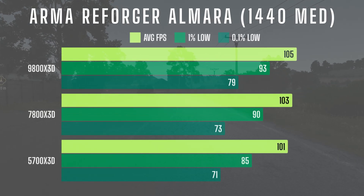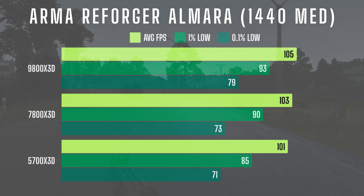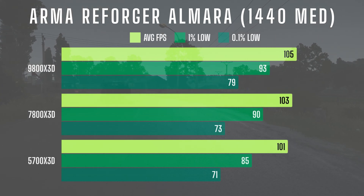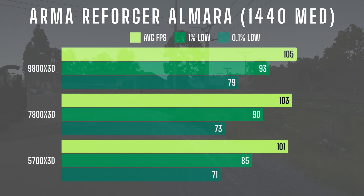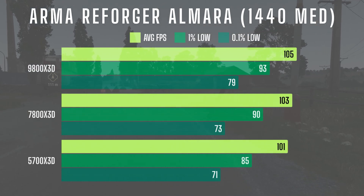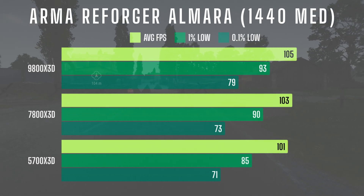In 1440, performance improvements were incremental across all categories as you moved up the CPU stack. The most noticeable difference was in the 0.1% lows, with the 5700X3D at 71 versus 79 on the 9800X3D.